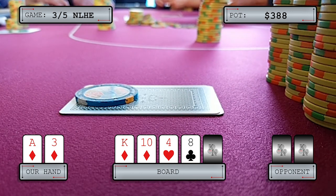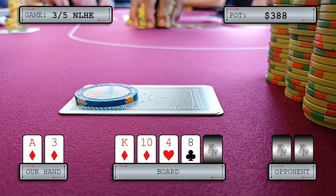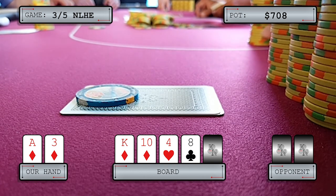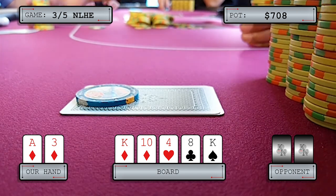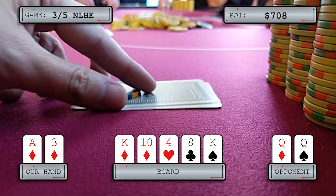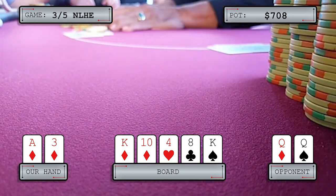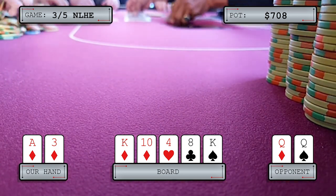Turn is the eight of clubs. We check and she ships it in for 160. Here's where we make a mistake — we call without the proper odds, and the river is no help. It's the king of spades. She shows two queens. We could have shipped the flop since we're not folding to any turn bet, but there didn't seem to be a lot of fold equity. We should have just folded on the turn.